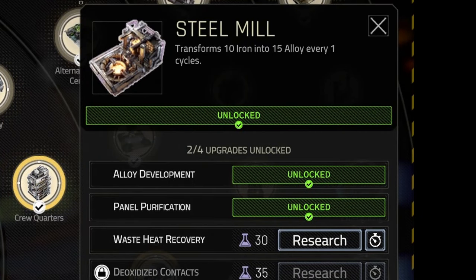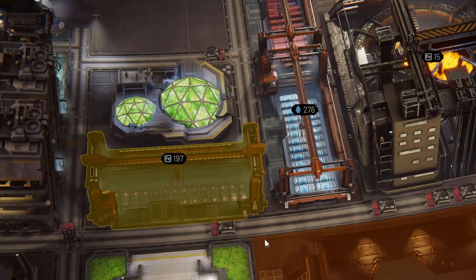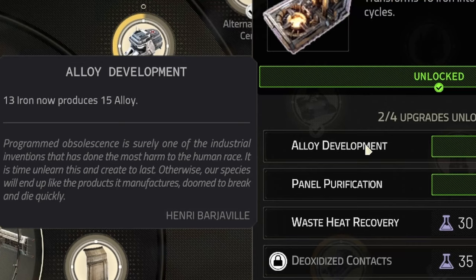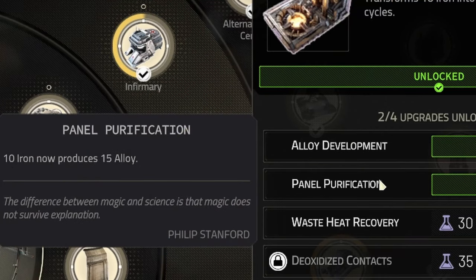Unlock the steel mill as soon as possible for a steady alloy supply. At some point you'll stop finding alloy on planets, so you need to establish its production for yourself. You can also boost the iron to alloy ratio in steel mill upgrades.